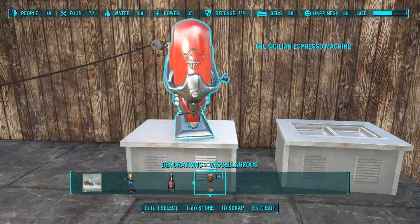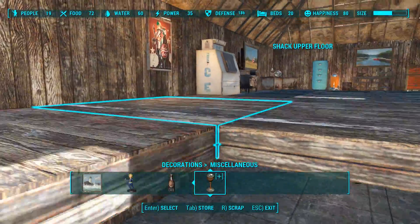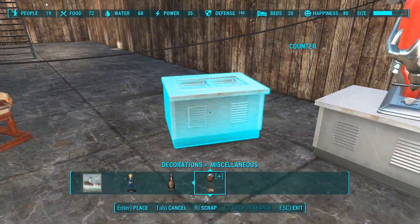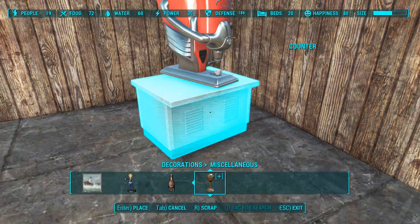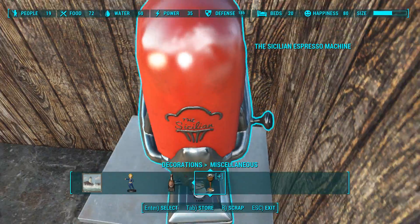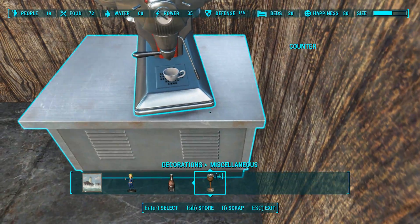I don't know what I just interacted with, but it didn't feel like any of the objects I was looking at, so I'm a little worried I picked up the wrong thing. I'll put my espresso machine in the corner. I wonder if it does anything — I really doubt it, but it'd be kind of funny.